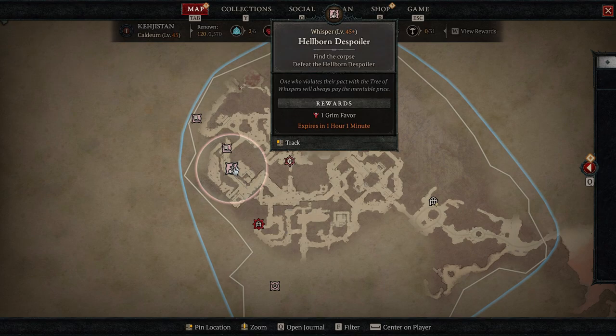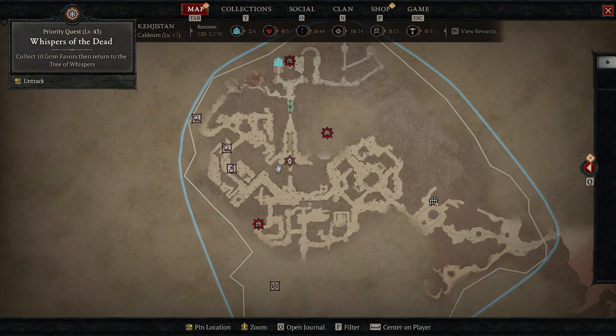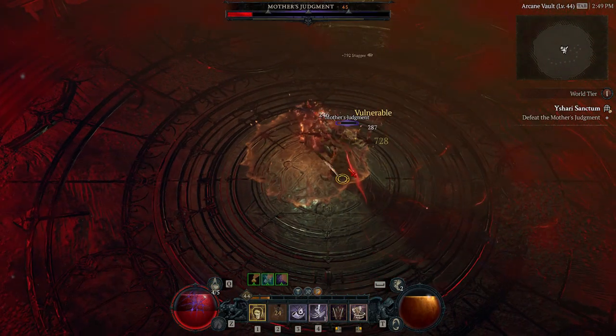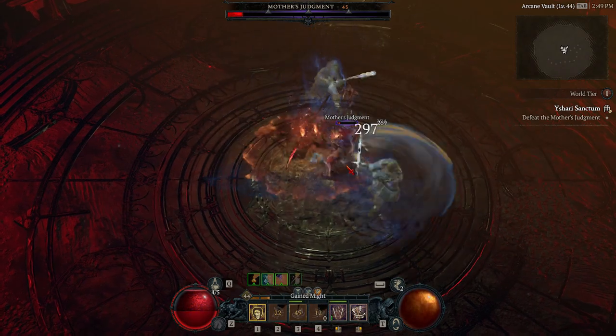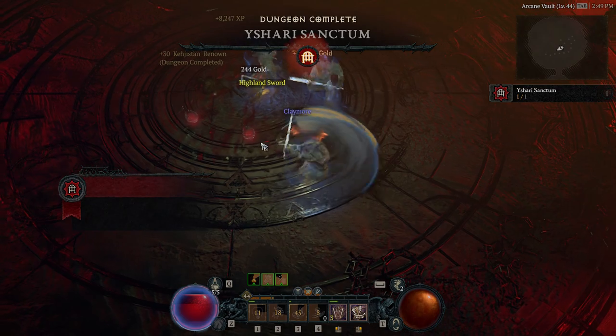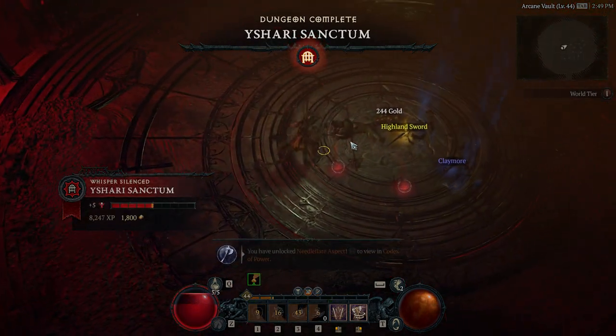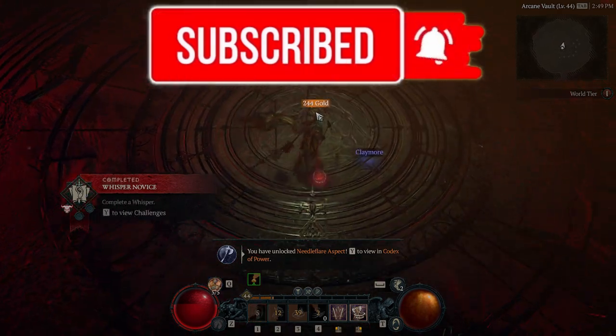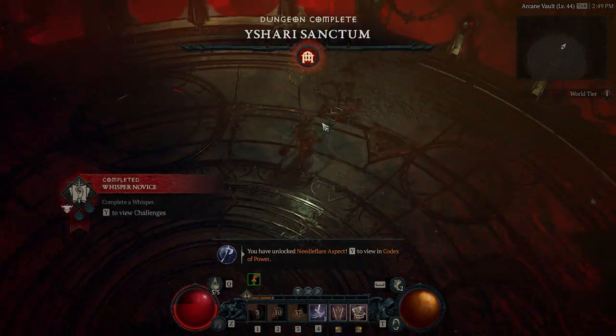To get extra experience on top, make sure to pop an elixir beforehand. You can use any elixir you want — they all give you a 5% XP boost and last for half an hour. Of course, you could also do shorter Tree of Whispers missions if you come across them on your way to a dungeon. But by and large, you want to do the biggest Tree of Whispers quests, which are the dungeons.